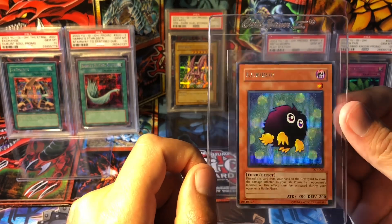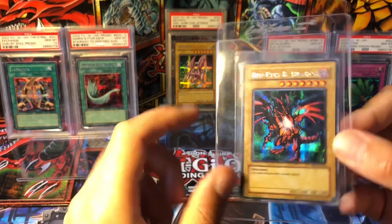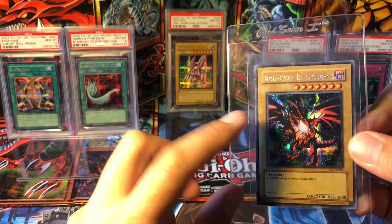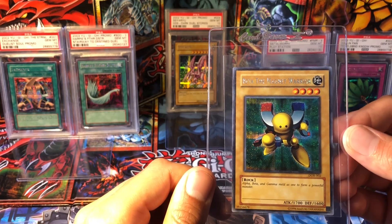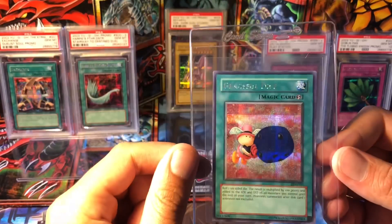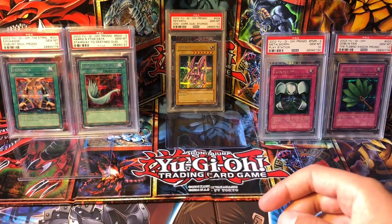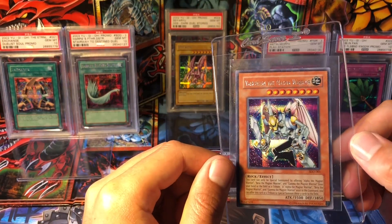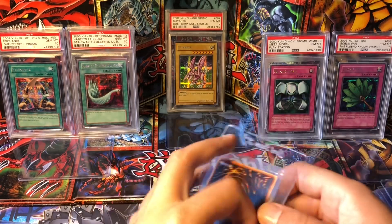So we have a Kuriboh from PCY. Red-Eyes B. Dragon from PCJ — this is personally probably my favorite rendition of Red-Eyes, on this prismatic foil with that artwork. We have a Beta the Magnet Warrior from Duelist of Roses, DOR. And then we have a Graceful Dice from Eternal Duelist of Soul — that would be the same game as the Exchanges back there. Then we have a Valkyrion the Magna Warrior from SDD, Stairway to Destiny, and that's the same as the Harpy's Feather Duster.